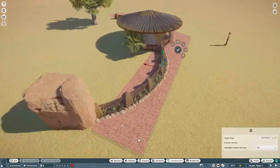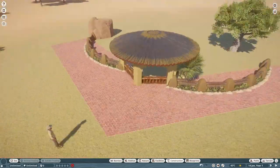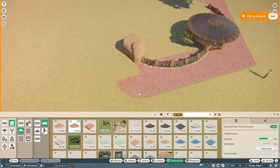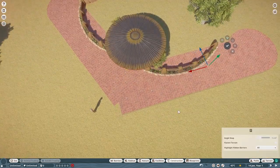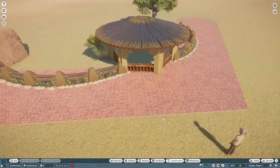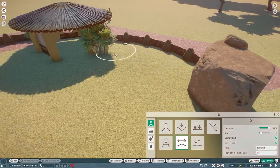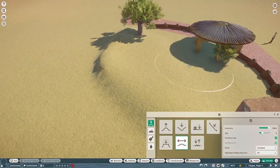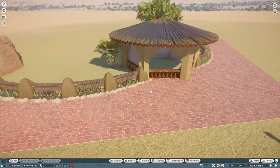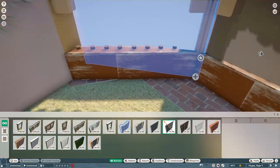Fun fact: this habitat actually took me only about an hour and a half - I was just in a groove. Originally I just left it as the habitat, but it was going to be about a 12-minute video and my videos are usually 20-30 minutes. So I added a little seating area on the right-hand side and some surrounding details including some planters. I didn't want to just throw something together, so I added purposeful detailing around the side that I think comes out really well.